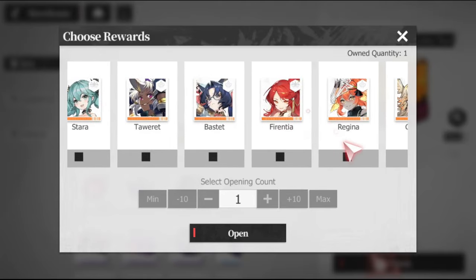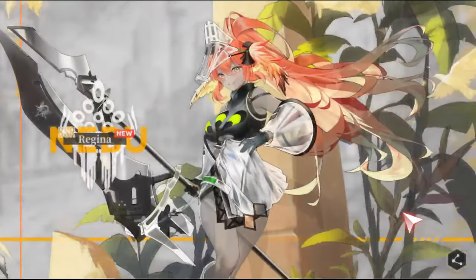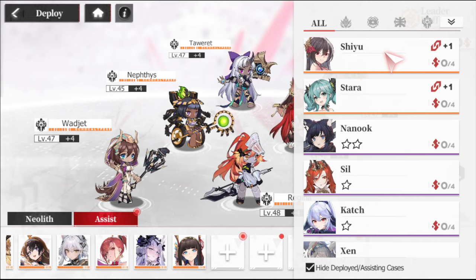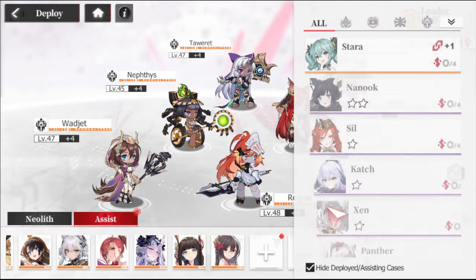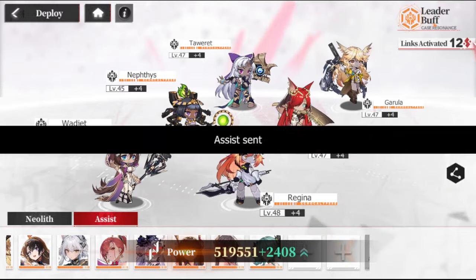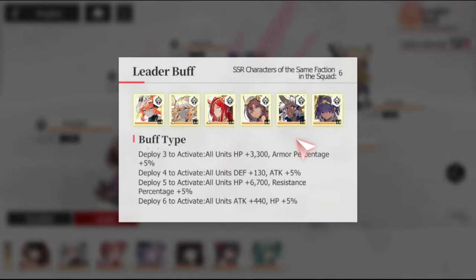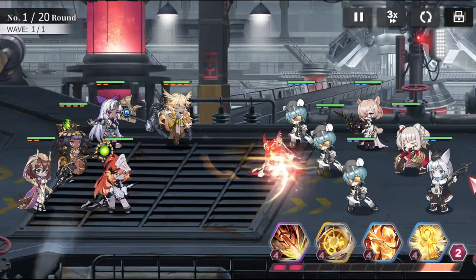With all that being said, like I mentioned earlier, I'm going to be going for Regina — so we'll go ahead and unlock her. Welcome to the squad, Regina! Next, I'm going to adjust my links, moving Shiyu over to the assist category along with Stara. We now have 12 links activated — with a max leader buff, all six deployed, all in the same faction. Let me check out my new and improved team.